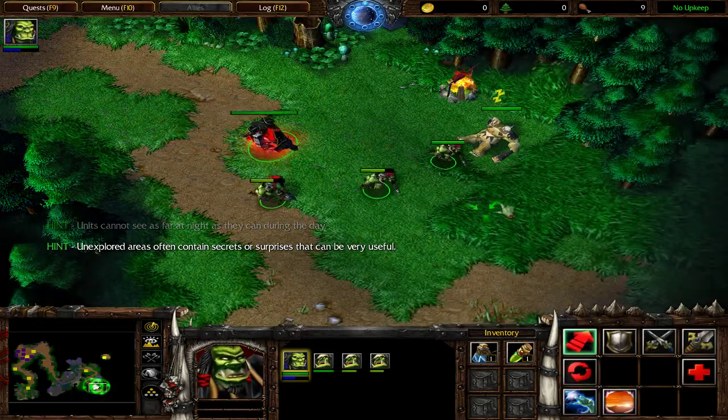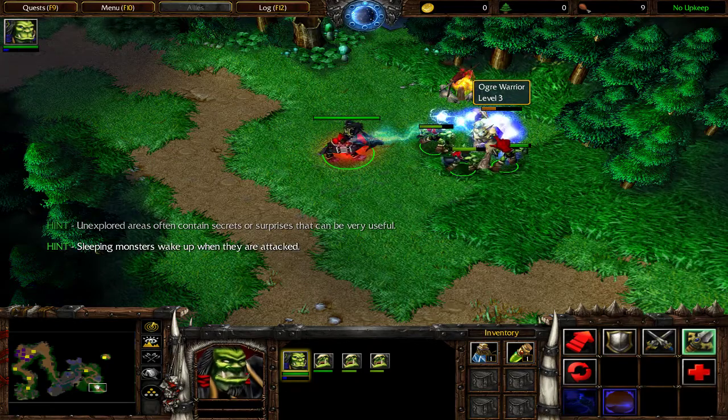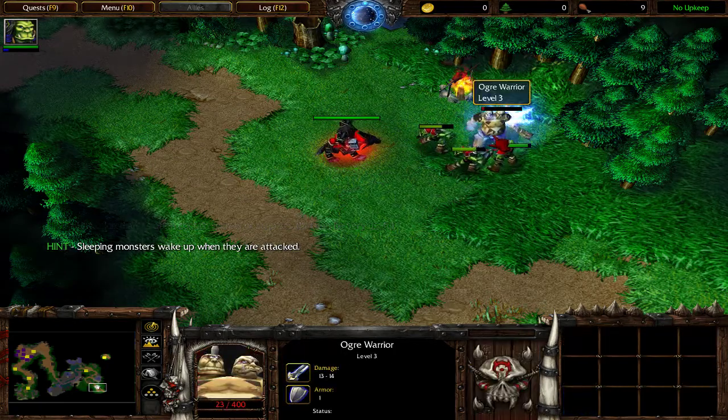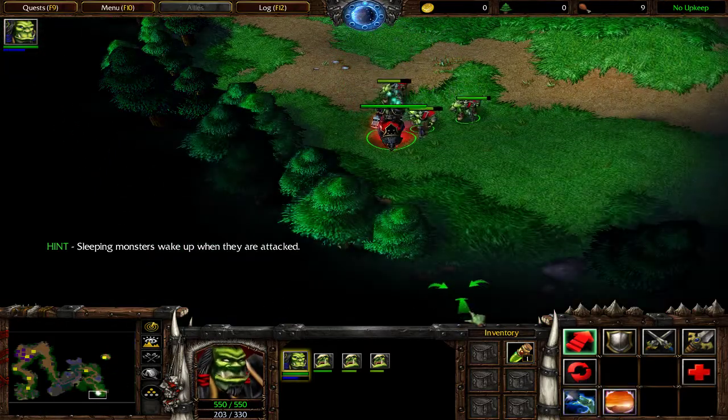An ogre. We'd have a fierce battle on our hands if the beast weren't sleeping. The spirits are restless - Thrall is currently low on mana. Use the potion of mana.